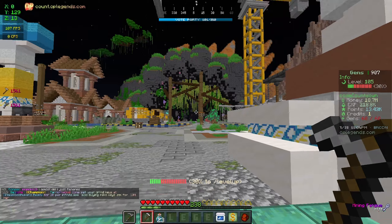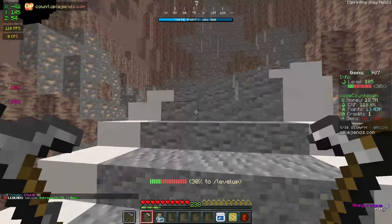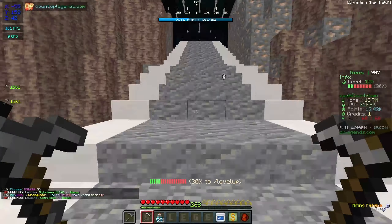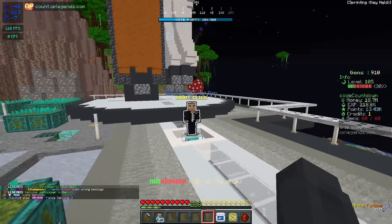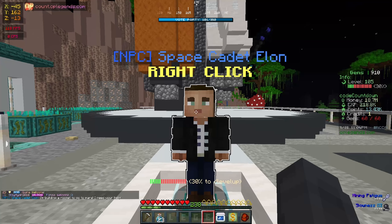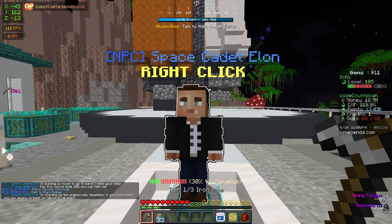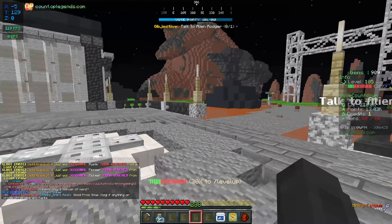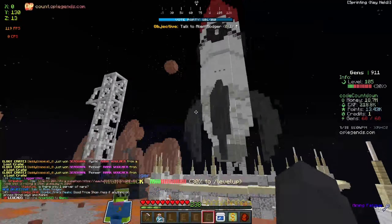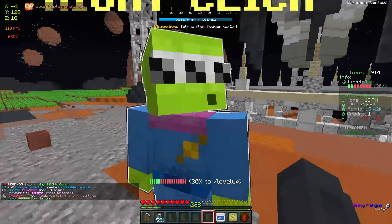We have to do the level 100 quest which is going to bring us to Mars. Let's head up here — it's quite a long walk but with these hoes it goes a lot faster. Let's talk to Elon up here. He says: 'I'm building a rocket to go to Mars, I need your help.' Since you're level 100 you can help. We got teleported — and look at these farms on Mars, the build looks really good! There's a bunch of potato farms.